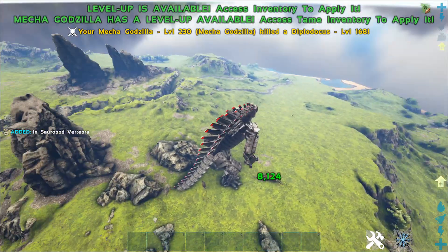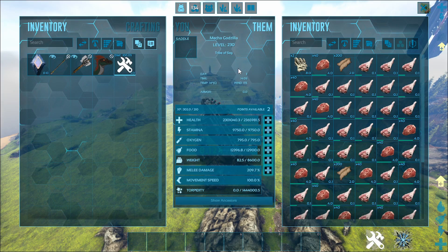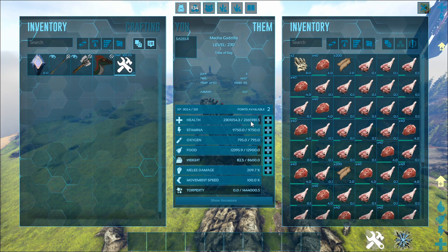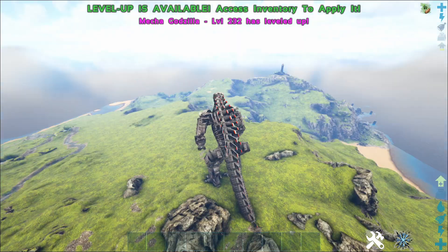It's dynamic too, so whichever way you're looking is whichever way it's gonna work. This is like a 150 tame pretty much, so these are the stats you'd get if you got a 150 tamed. It's really good - that's 2,365,000 health. And the melee damage right there.